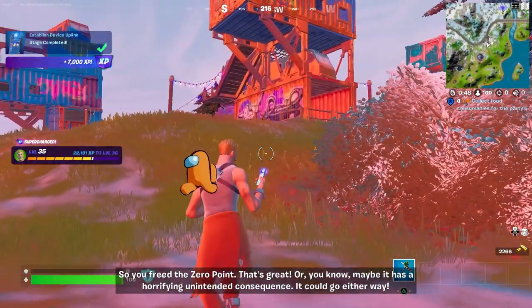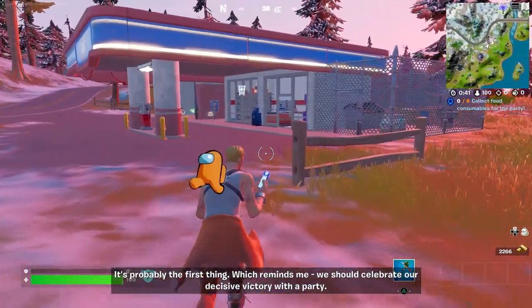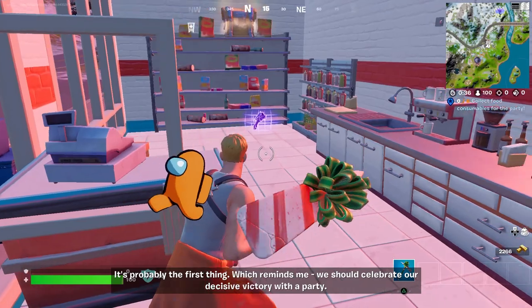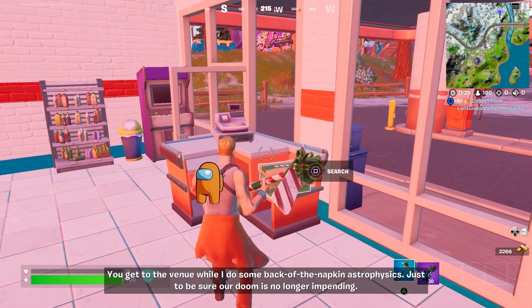So you freed the zero point. That's great. Or maybe it has a horrifying unintended consequence — it could go either way. It's probably the first thing. Which reminds me, we should celebrate our decisive victory with a party. You get to the venue while I do some back-of-the-napkin astrophysics just to be sure our doom is no longer impending.